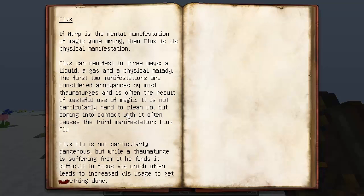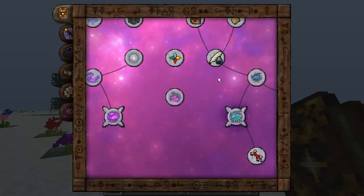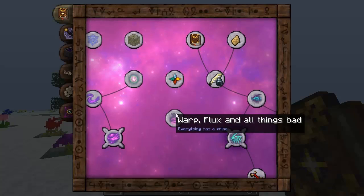The flux has changed just a little bit. Flux Flu is apparently a third manifestation. I actually haven't got this yet in my Thorncraft and Botania Unite series, and I'm sure it's going to come up at some stage. The first two manifestations are considered annoyances by most Thaumaturges and are often the result of wasteful use of magic. It's not particularly hard to clean up, but coming in contact with it can often cause the third manifestation, which is Flux Flu. Flux Flu is not particularly dangerous, but while a Thaumaturge is suffering from it, he finds it difficult to focus Vis, which often leads to increased Vis usage to get something done. That's the third manifestation — it does get in the way a little bit when you're trying to do your stuff because you need more Vis than you actually would.